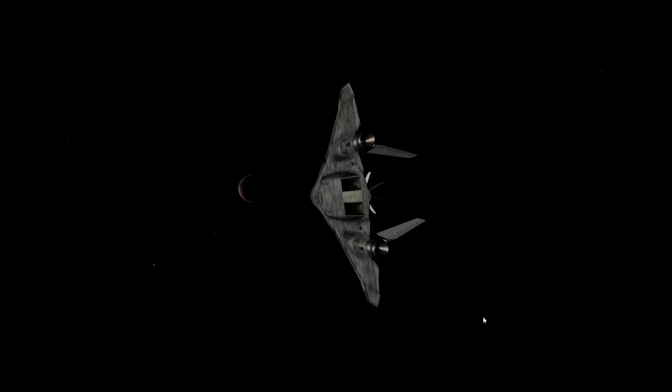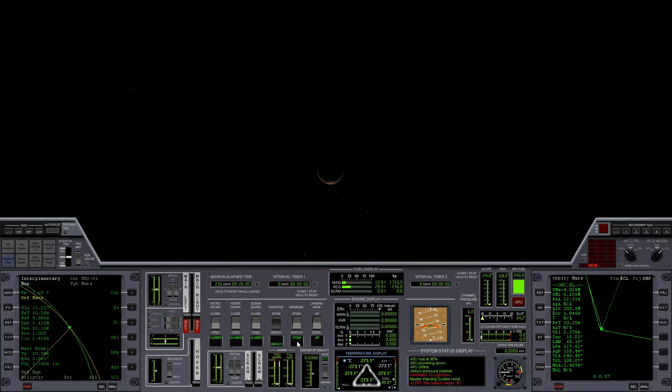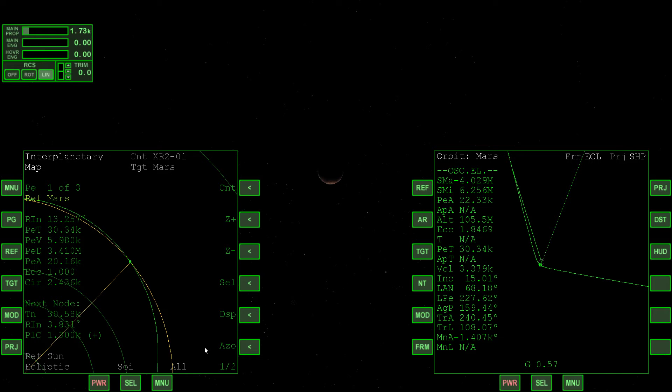Hello and welcome back to this Orbiter 2016 video series. This is Tex, and this is part 5 of our flight from the Earth to Mars. So in this part we've encountered Mars — you can see it just ahead of us there. We need to go ahead and do an aerocapture so we can get captured by Mars and plan on landing at Olympus Base. Let's hop into the cockpit and open the MapMFD.